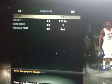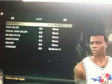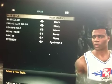No second year position, laid back. 6'8", 215 pounds. Skin tone 3, buff. Buzz cut, medium, black hair, black eyebrow, style 3.